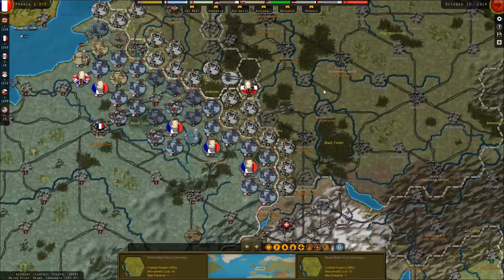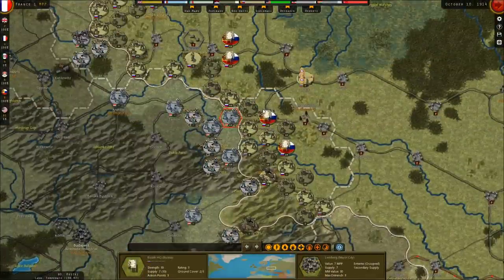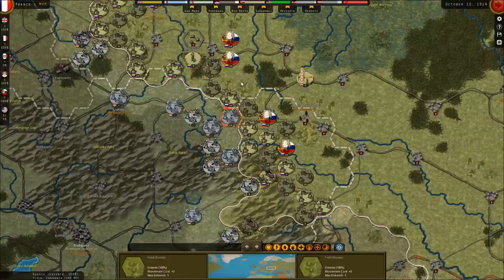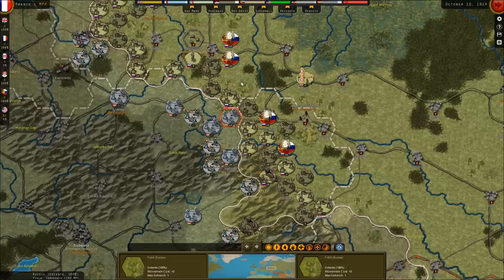Alright everybody, that's going to do it for this turn. The Western Front seems to have solidified — we did destroy that German corps near Lille, which seems like a nice area to jab them as a salient. On the Eastern Front, we've driven deep into the mountains of eastern Austria-Hungary and are threatening to break out into the plain of Hungary, which could be devastating for Austro-Hungarian morale. I'm going to go ahead and wrap this one up — this is a little shorter than the first two episodes, but this is where the first live stream ended, wrapping up our October 10th turn of 1914.